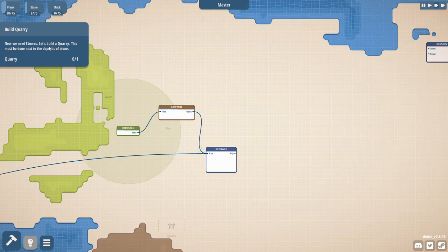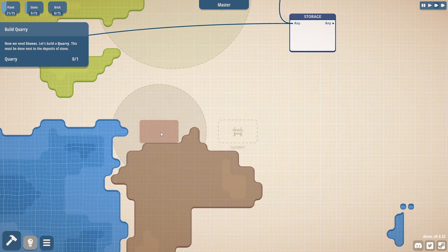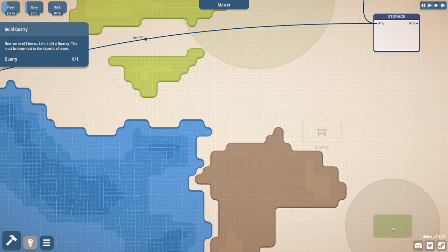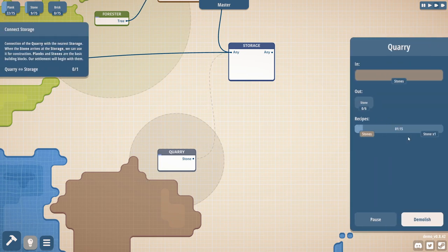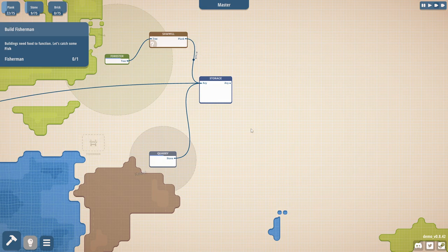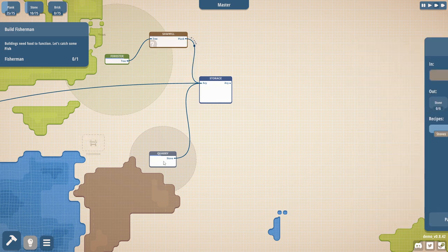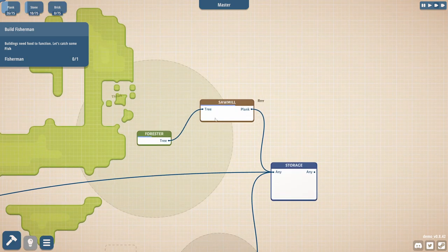The next thing the tutorial wants us to do is build a quarry because we need stone. The quarry has a much smaller placement circle compared to the forester. You can't place it in water - the water has nice wavy graphics by the way. Let's put the quarry where it wants us to. It gives one stone every one minute and fifteen seconds. We drag that output up to the generic storage. Buildings need food to function, though the basic resource buildings don't have a maintenance cost.